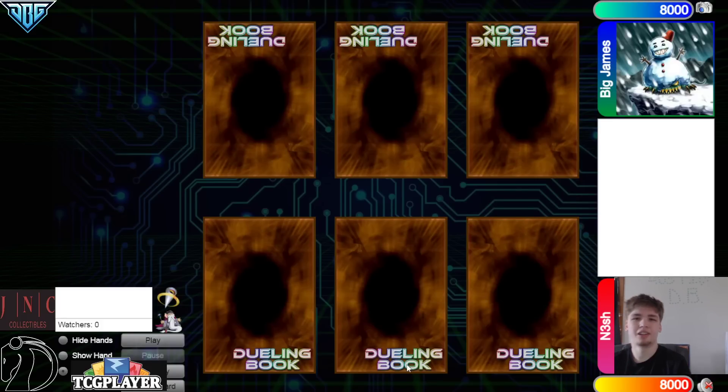Hello guys, the DB Grinder here, back at it again with another video. This time we have another Iron Man. It's going to be a 2v2 Iron Man, $100 per team — the winning team wins $100 and the losing team loses $100. This is the runback from yesterday, and we're going to have Nesh on Team 1 versus Big James on Team 2.